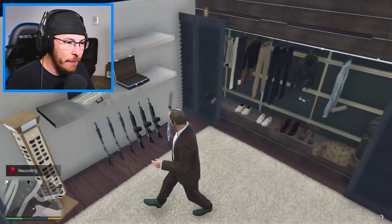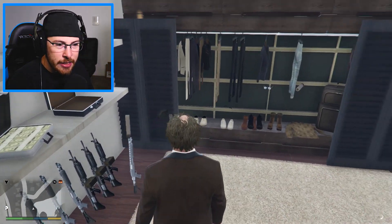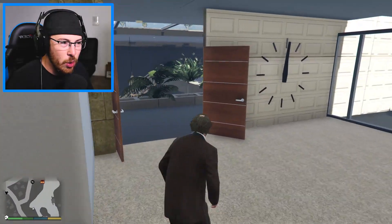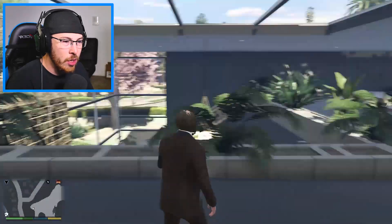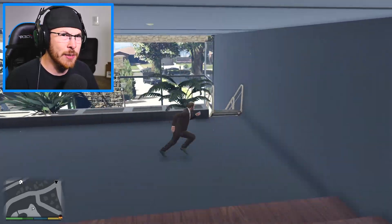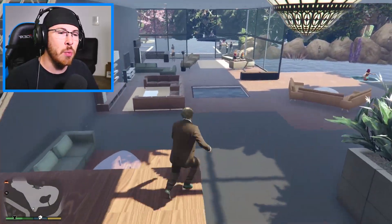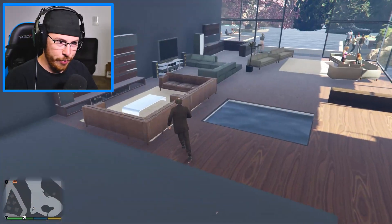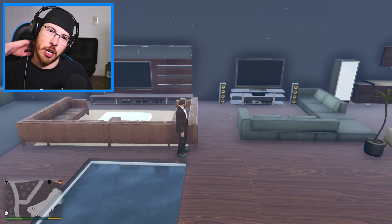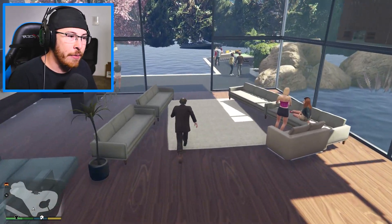We got the closet, which is really freaking nice too. We got this whole area — we got guns here, we got money. I'm surprised that money's just laying out there like that. I'm surprised no one's stolen it. We got a huge clock on the wall. I thought this was three stories — it's actually only two stories. But still, it's freaking really nice.